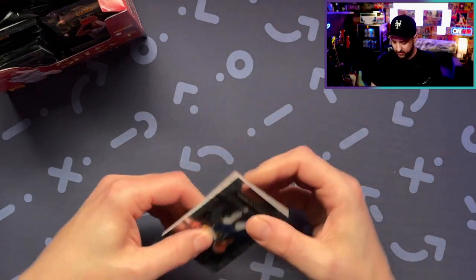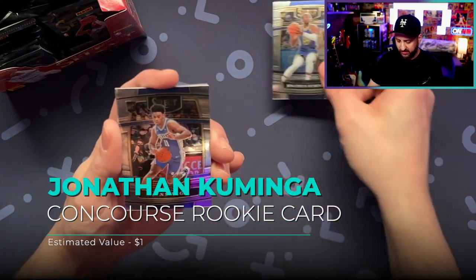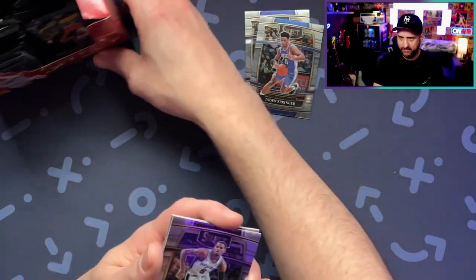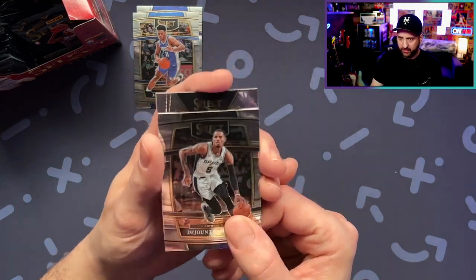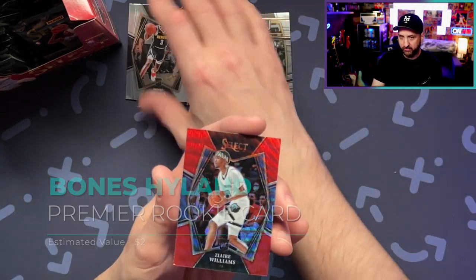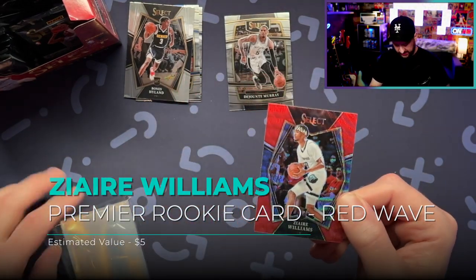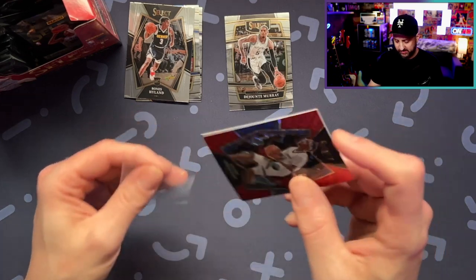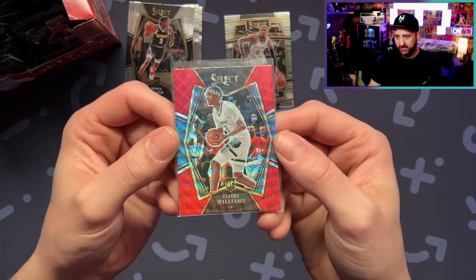Hope you all have been well, hope you've been enjoying the content — hoping to do more mail days as well. Another Kaminga base, I'll take it. This already feels better for some reason. Jaden Springer — I mean, these are all cards I have, but that's all right. Jante Murray. Bones — don't have that one. Oh, already a better box! Look at that — a nice Zaire Premiere red. I dig it. Definitely not a bad first pack. That might be the best card we've pulled out of that entire last box. We got an Usman Garuba Premiere red, but that Zaire is pretty nice.